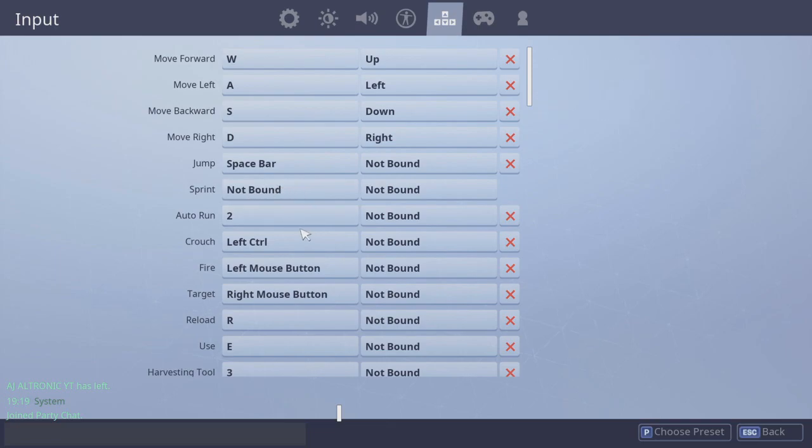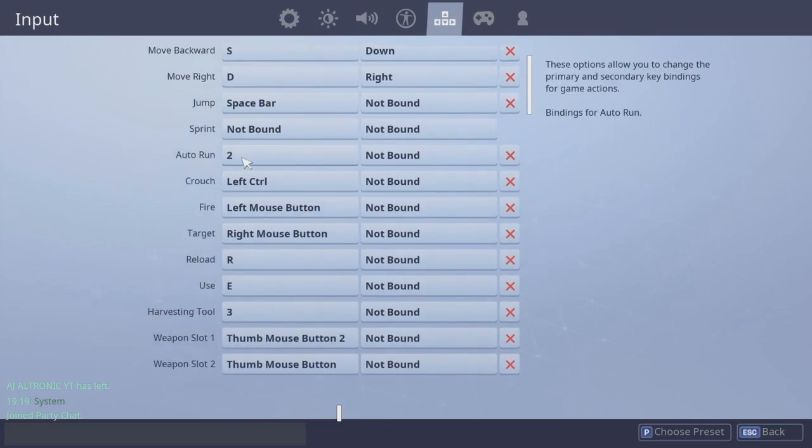Auto run is number two — easy to reach. Crouch is obviously Control.